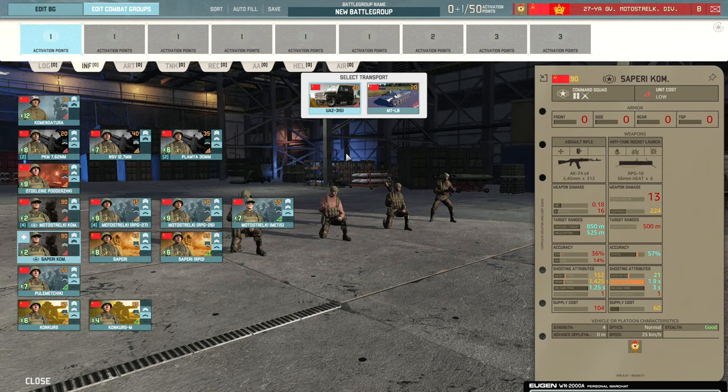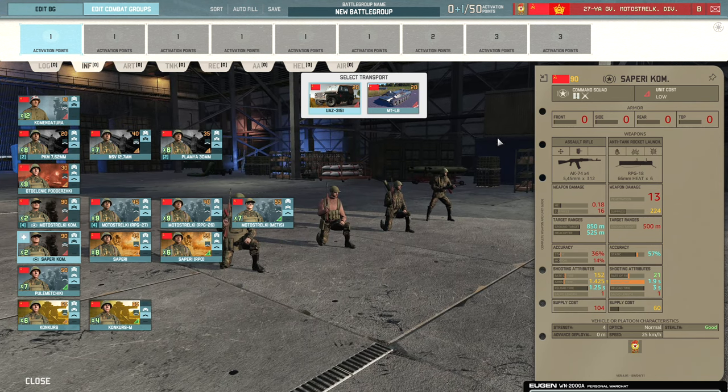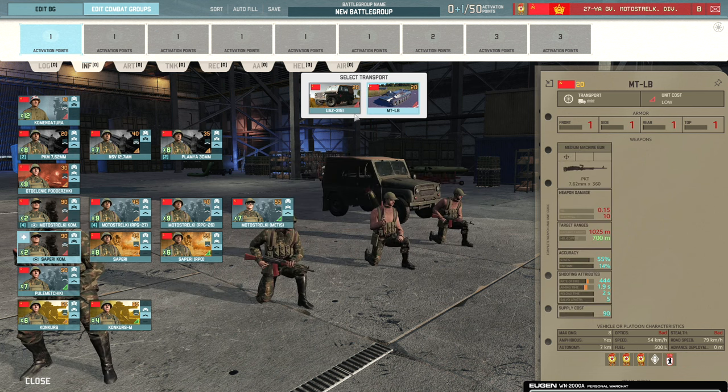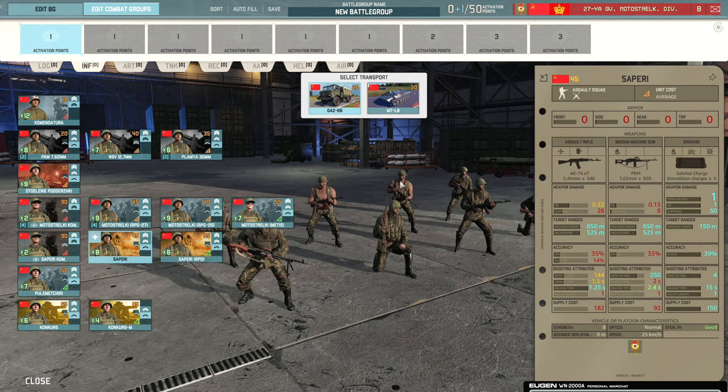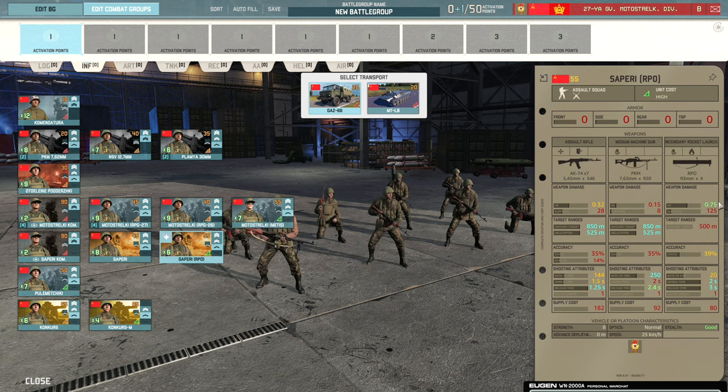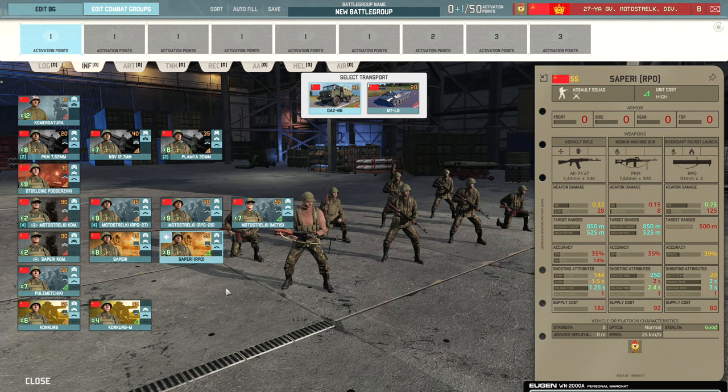Then we have the Saperi Gomrati — your engineer units for close-range combat. They come with the shock trait but have fairly lackluster transports with just the UAZ and MTLB. There's also the standard Saperi squad, again with shock trait — an eight-man squad that comes with satchel charges. Then the Saperi RPO come with RPO napalm launchers. Make sure you bring a supply vehicle behind these to maintain their effectiveness, because without that RPO ammo you might as well not be using them. Have them loaded up before you go into battle.